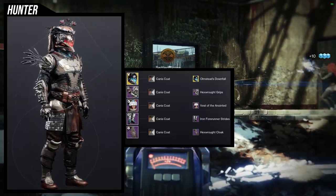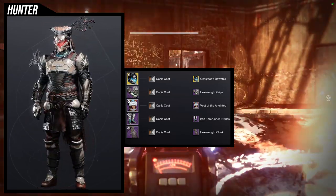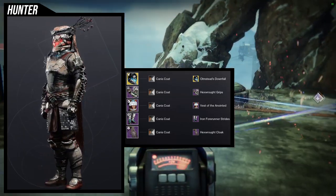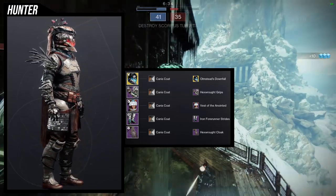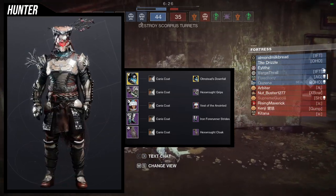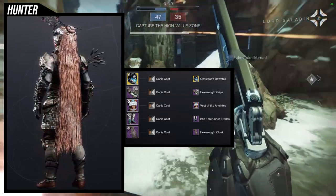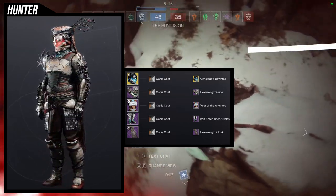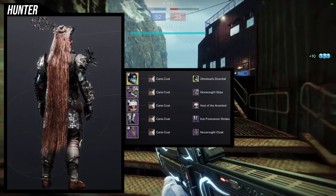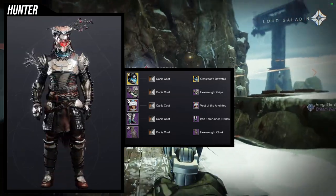The next set is a Horizon Zero Dawn-inspired set from PlayStation. The hunters actually got the Horizon-themed armor, which is why I'm using Vest of the Anointed. I decided to lean into that because the arms and cloak have a lot of nature elements. I'm using Blight Ranger with the Olmstead's Downfall helmet — I think it's a great choice. It's definitely something Aloy would do, like picking a helmet from one of the robots and putting it on for protection.